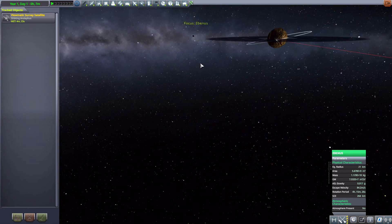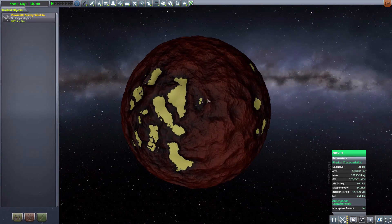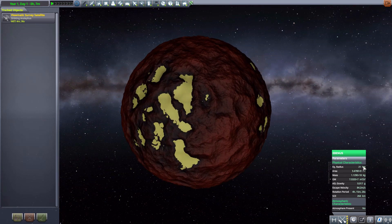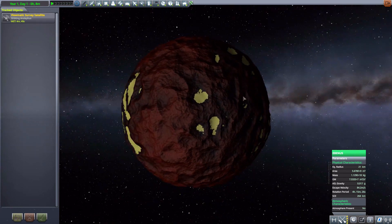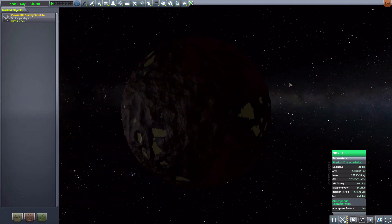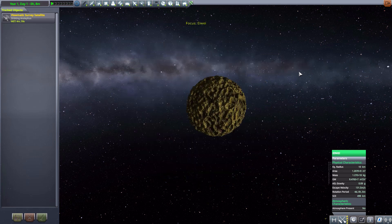The next moon is Ibnis — I'm not sure how to pronounce it — but once more it's a pretty awesomely textured world. Also small at 21 kilometers in size, it looks like it has lowland deserts mixed with very cool red mountain ranges, and the whole thing kind of goes off into this darker reddish-brown region. Very, very cool — I really like the look of the whole thing, and it has a nice view as well.